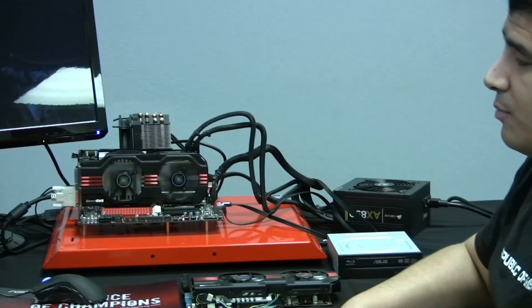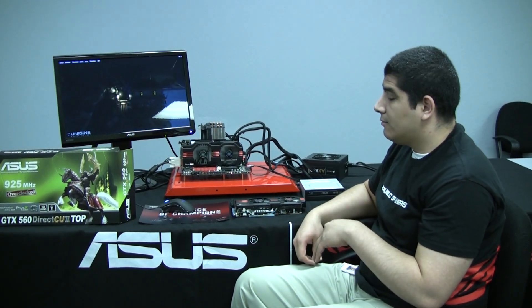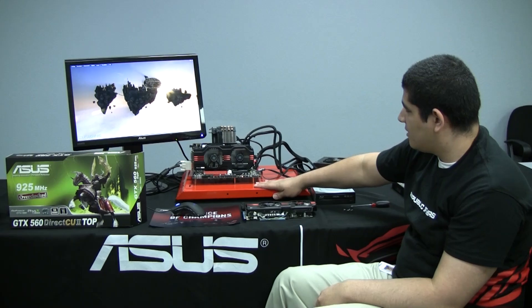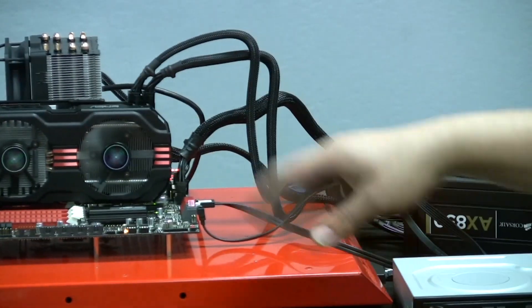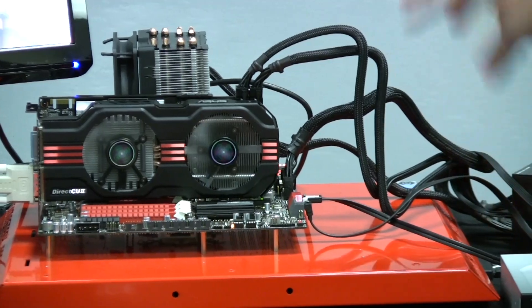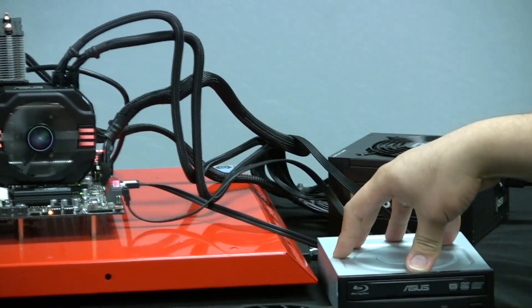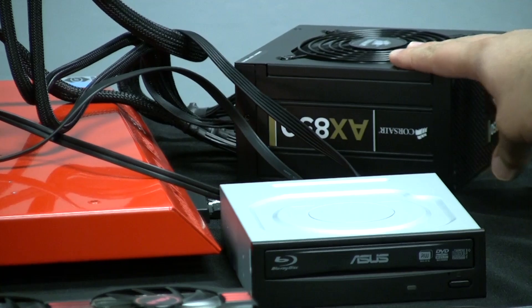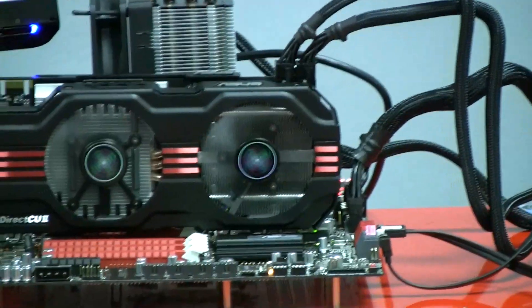Definitely stay tuned to the ASUS ROG YouTube channel — we're going to have more videos and more breakdowns in terms of temperature performance, how to overclock the card, and anything else you're interested in. The test system here consists of a Dimas Tech ROG Edition test bench, a Maximus 4 Extreme with an i7-2600K, a Corsair A70 heatpipe CPU cooler, 8GB of Corsair Vengeance DDR3-1600 CL8, an ASUS Blu-ray drive, and a Corsair AX850 80 Plus Gold certified PSU. Leave comments on YouTube or hit us up at asusrog.com/forums.